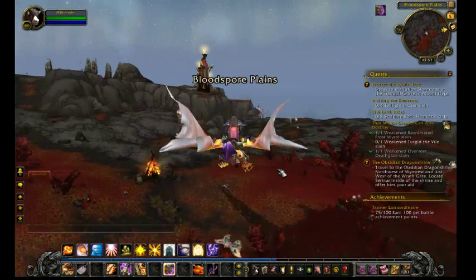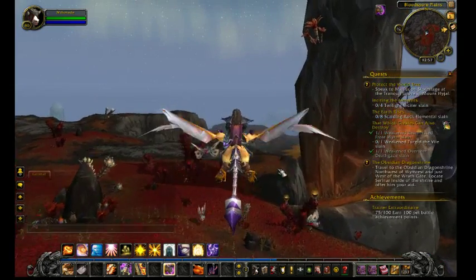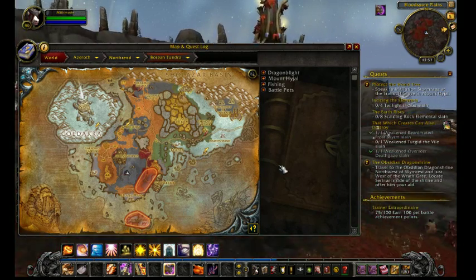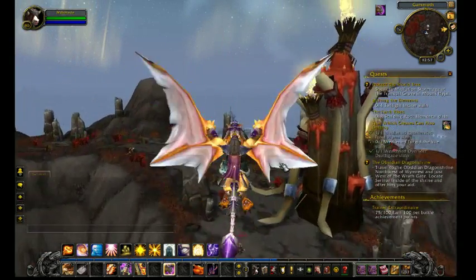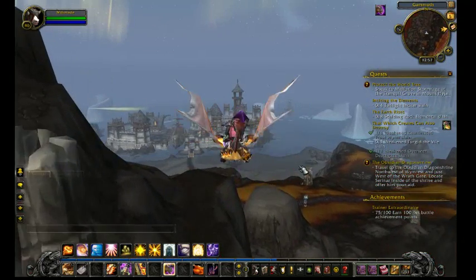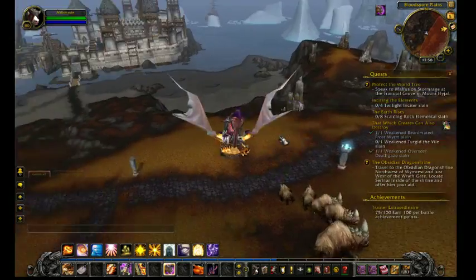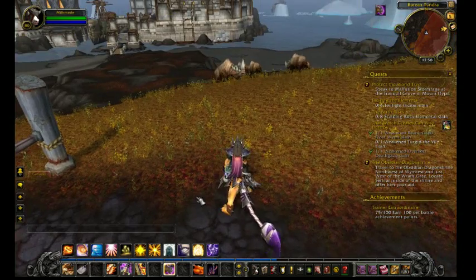I am level 80 and we have got a few bits and pieces on the ground below us. Today we are mainly going to be interested in archaeology. These haven't been touched at all — they have been here for some time, they were here when I was not level 80 and they're still there. Hopefully we're going to try and get a decent amount of experience through archaeology. Archaeology itself is worth a good thousand or so points and we've got quite a bit of rest XP.